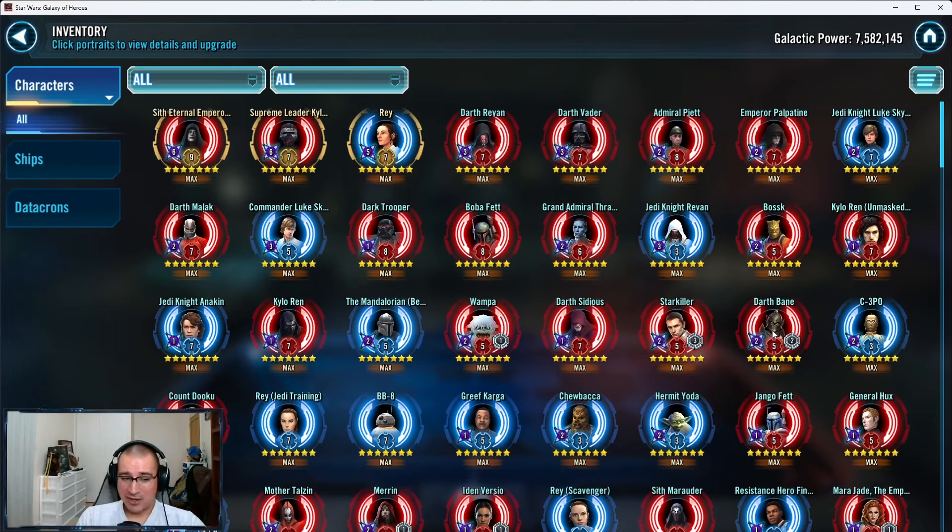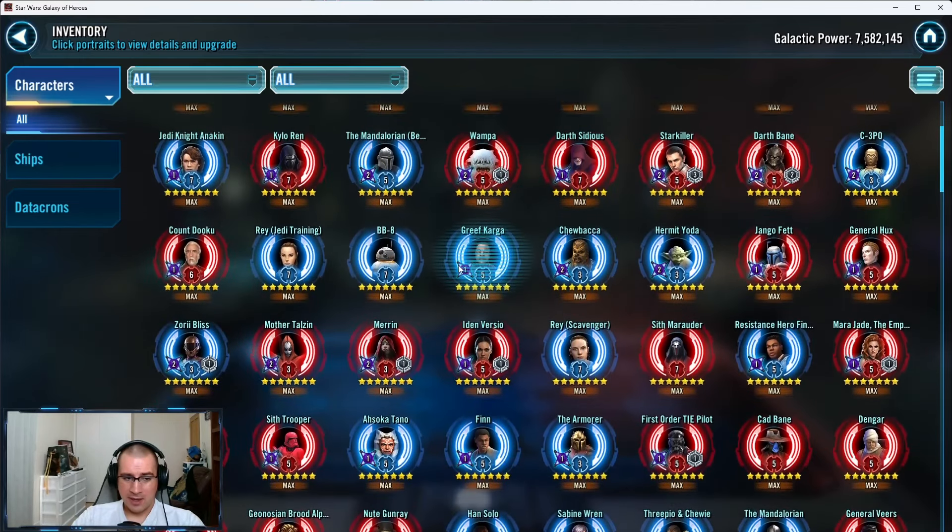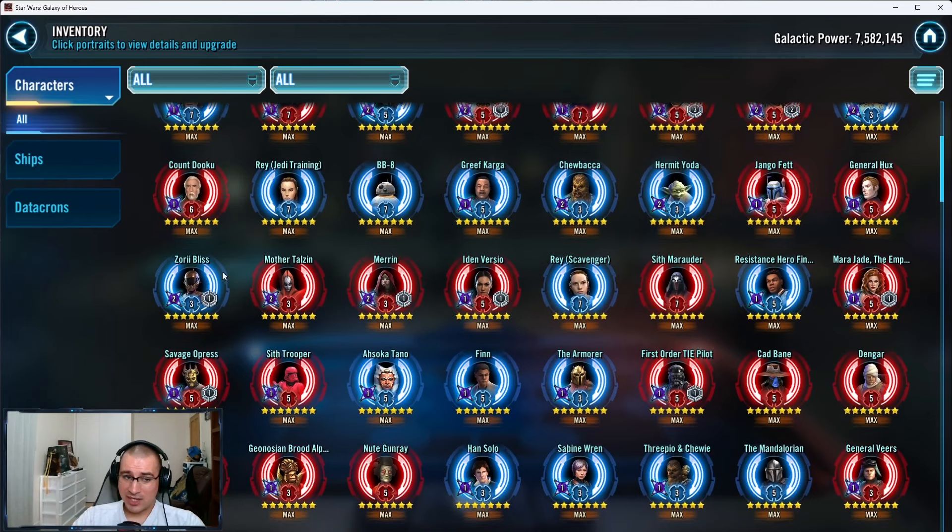The good thing about health primaries with health sets is you can always find a home for them — Old Daka, Grievous, C, Bane, Barris, Wampa — those characters can use those mods and they'll never go to waste. So even though the luster is lacking, they'll always have a home.